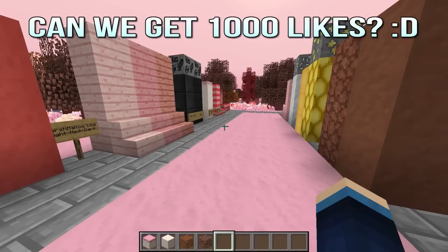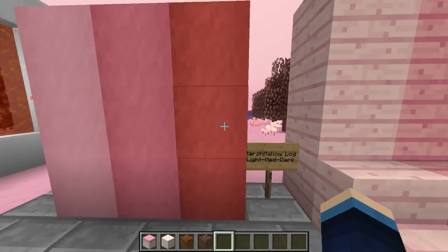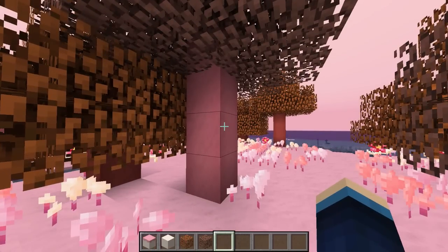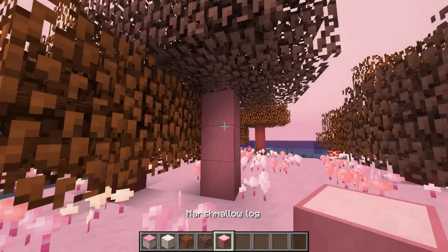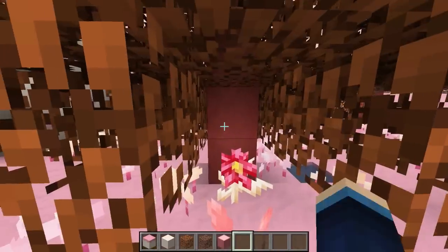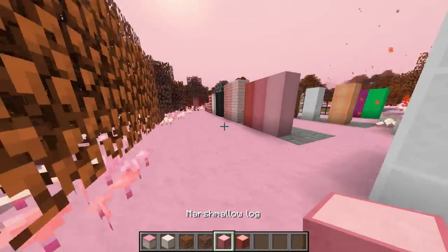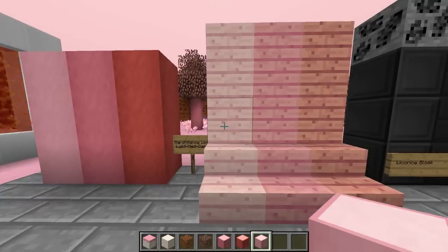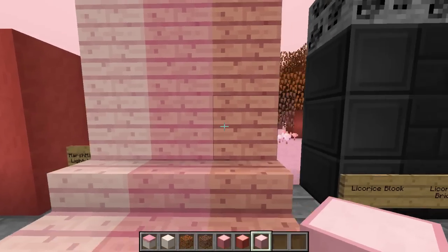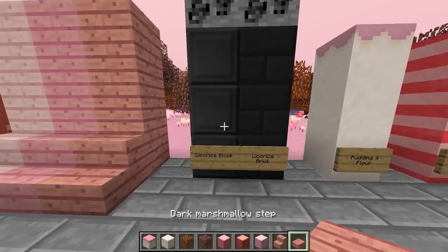First I'm going to show you all of the aesthetic blocks, then we'll move on to more interesting blocks, then the new mobs. So first up we have marshmallow logs — there are three different kinds: light, medium, and dark. These are what all the trees in this dimension are comprised of. You get dark, light, and normal versions. These caramel trees have dark marshmallow logs, and the chocolate trees have medium marshmallow logs. You can also convert these into planks, and craft stairs and slabs out of them.